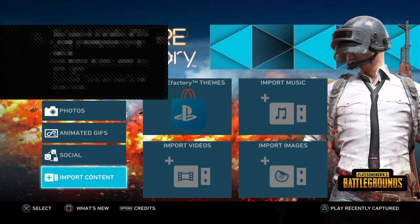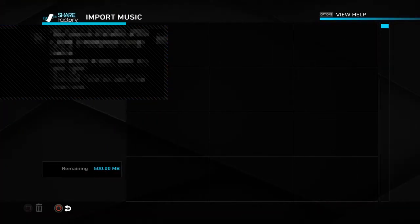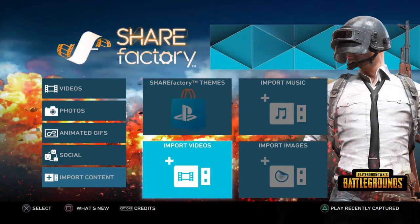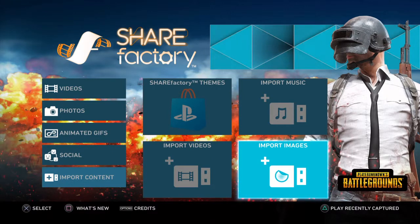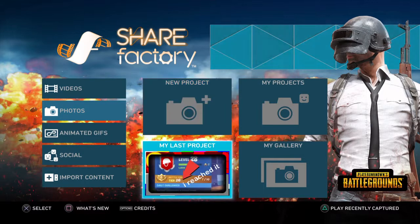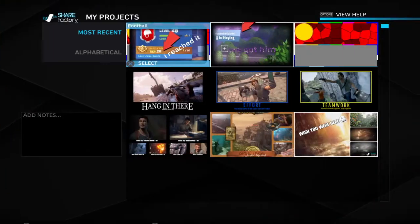You can go out to the side and there's import music and import image. That doesn't always come up. But that's what you need to do — there's my project there.